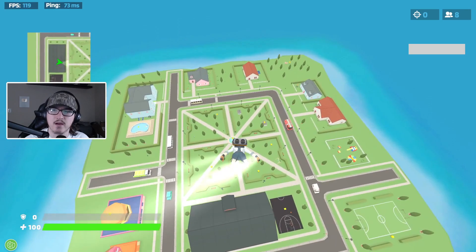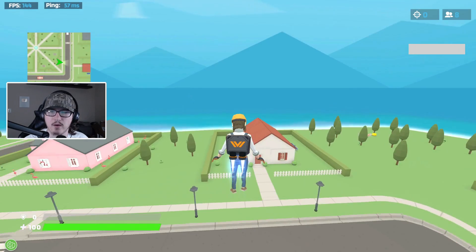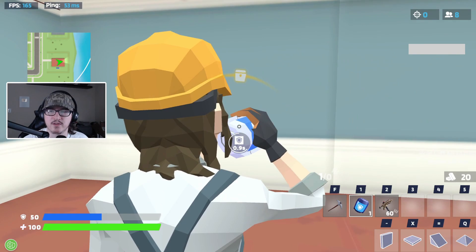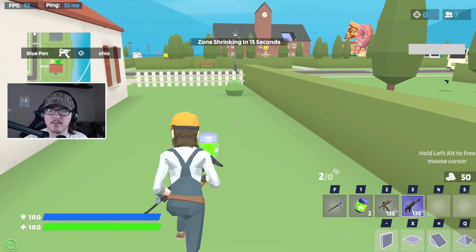Let's see where I want to land for my first drop. I'll go ahead over at this red roof house. There's already a big shield pot inside — we'll take that. Let's open a chest so we can have a gun to fight with. We actually have two big shield pots, so we're getting full shield before we even start fighting anybody. We got an epic scar from the chest.